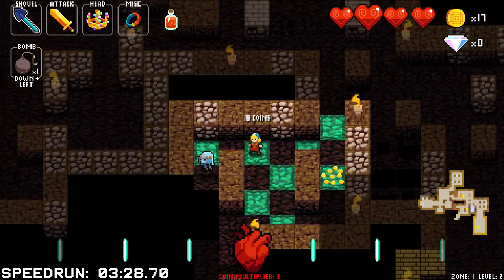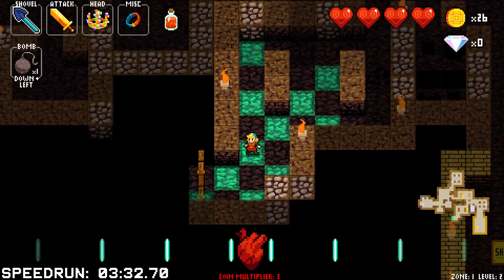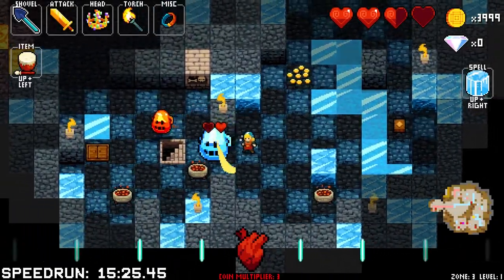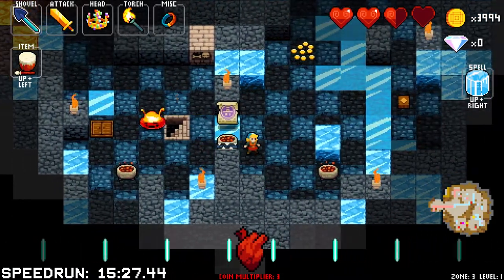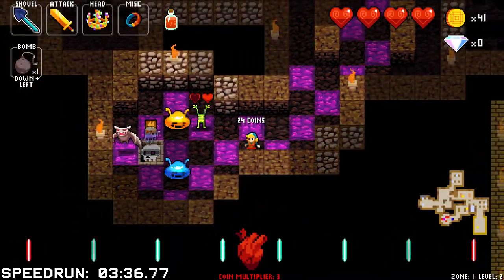Be very careful because even though the Broadsword's reach can really help you, it can really hurt you as well. In some cases, if you're getting surrounded, you can mean to move in a direction only to hit an enemy diagonal that you weren't paying attention to. If this happens, you waste a beat by not moving, allowing all other enemies to surround you more.